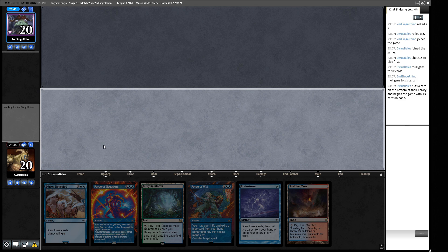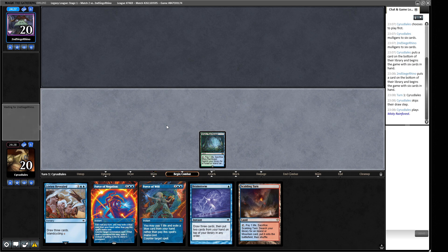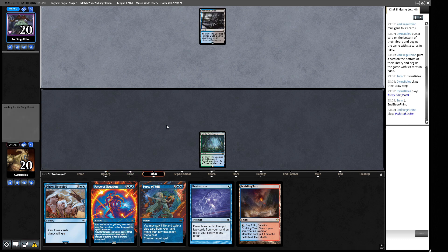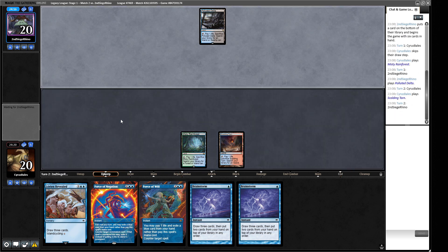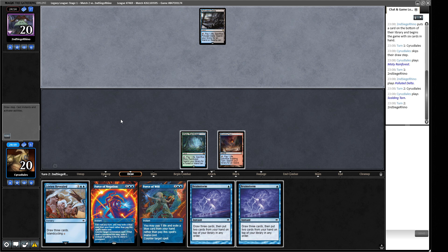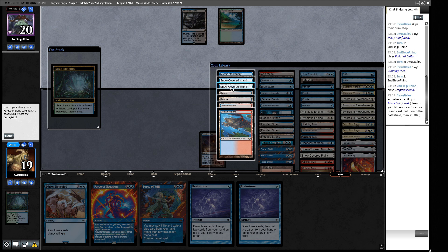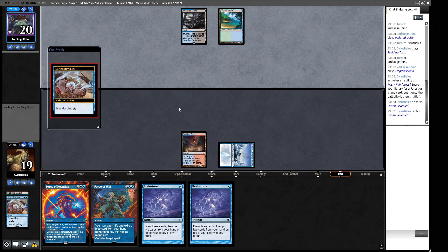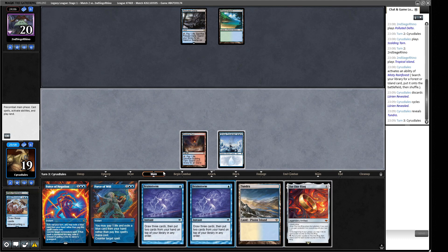We're on the play for round two. Our opening hand only has one land — this is a mulligan. We've got Brainstorm to fix it up, some protection, and Lorien Revealed. We'll keep this. We're inclined to get rid of one of the lands because Lorien Revealed can be a land if we need one. Between that and the Brainstorm, we should be fine on mana. We play with the intention of getting a basic Island unless we can get a dual.